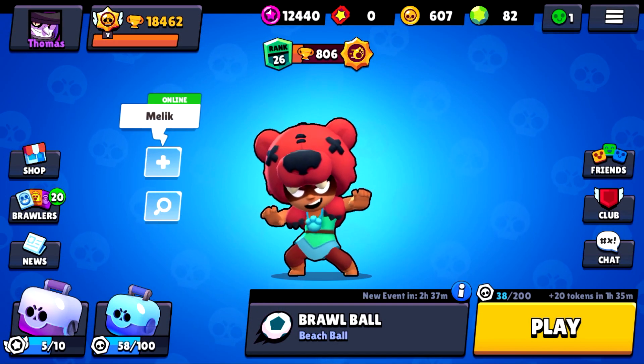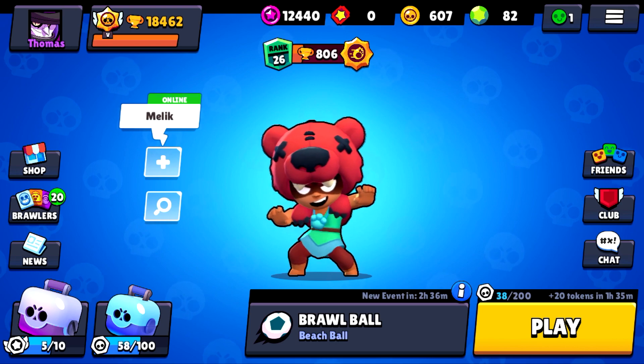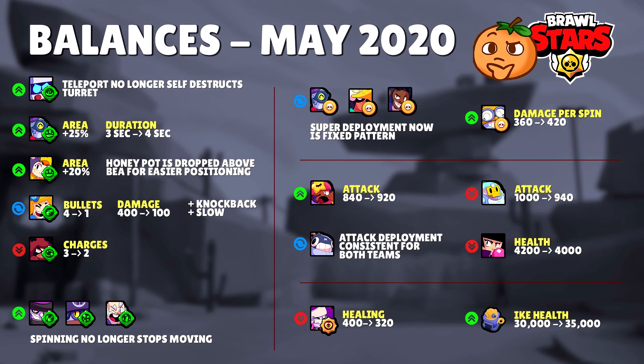Moving on, I'm going to show you one of my favourite things that comes with each update: balance changes. I'll make this quick, but I'll put a link to the full changes in the description so you can see the specifics. There have been a lot of gadget buffs. Starting with Barley's gadget — the slow area has increased and it lasts longer as well.